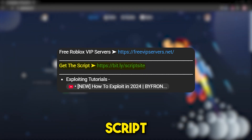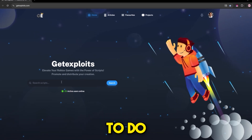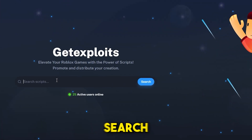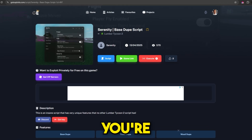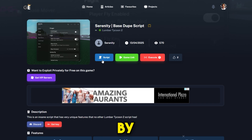First thing you need to do to get the script is press the link in the description, which will bring you to this website right here. Then after that, what you want to do is use the search bar and search for Serenity, and then once you're on the scripts page, all you need to do is get the script by pressing this button right here.